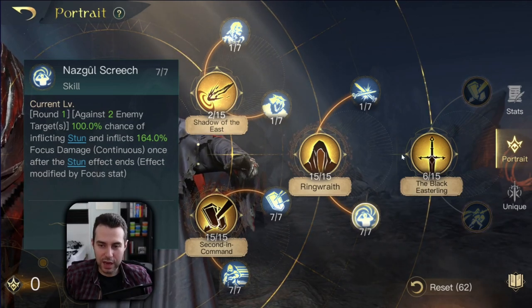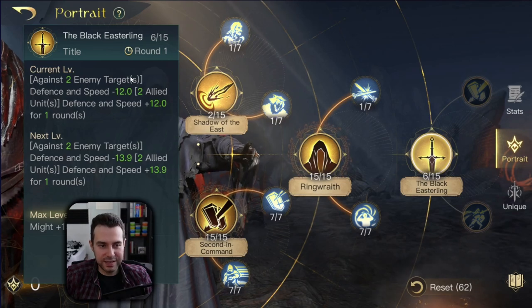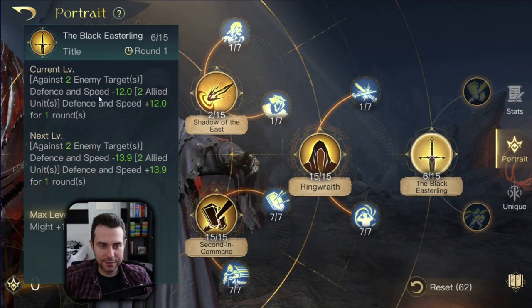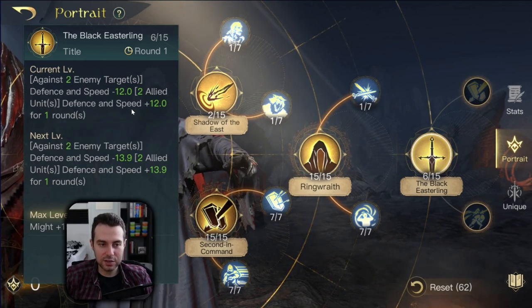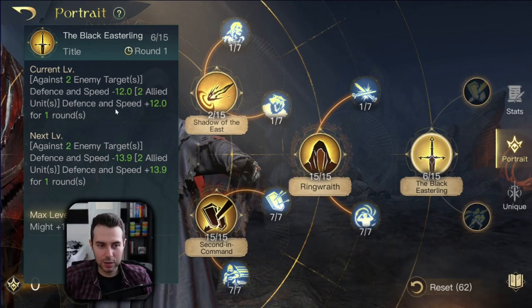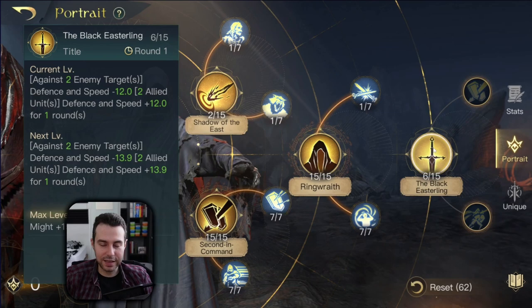Whatever leftover points you have, you definitely want to spend into the Black Easterling. Every other round you are going to target two enemy units, reduce their defense and speed stat by a certain number, but also increase the defense and speed stat of your own two units by a certain number for one round. This is important because alchemists and mountain trolls aren't really fast. But with this, you give them at least a chance to outspeed important enemy damage dealers before they get to act. If you attack first, you chunk away some of their big DPS and that way when they attack, you lose fewer units.